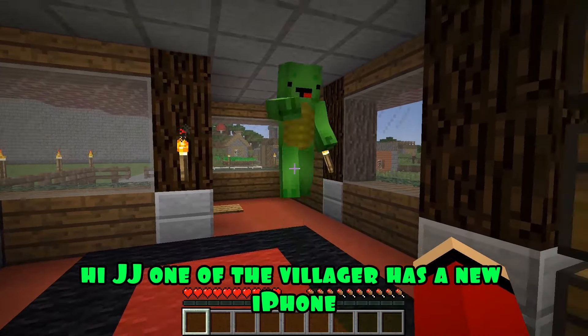Mikey and JJ are going to build an iPhone today. There will be three rounds in total, and viewers decide who won in the comments. Round one begins — JJ will need black, white, gray, lime, blue, yellow, and red wool. He starts construction by building the base of his iPhone and a white button using black wool.